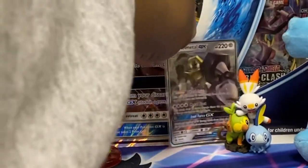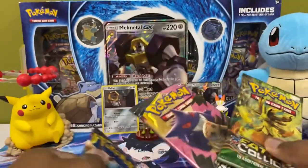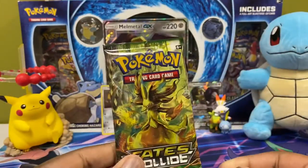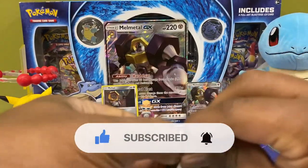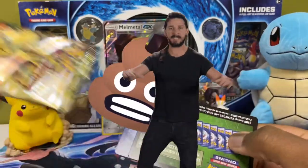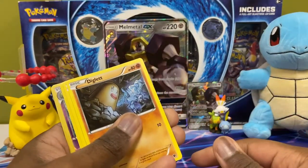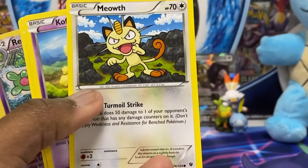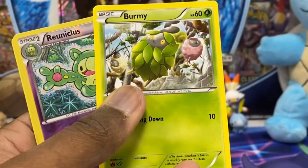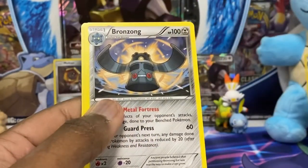Alright, the packs we get in here: Fates Collide, which is the oldest one, two Team Up, and a Forbidden Light. Here we go — looks like we got a green code. Time for the Fates Collide. Let's see what cards come in here. Lavaridge, I like this. Meowth is nice. Cofagrigus, okay. Burmy. Looks like we got a reverse holo rare — is that a rare? Yeah, that's a rare. Reuniclus — I might sleeve that up, that's pretty cool.